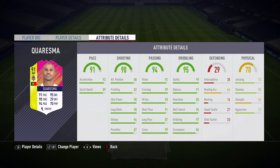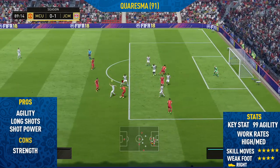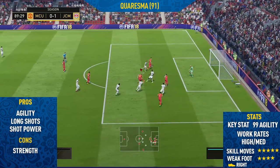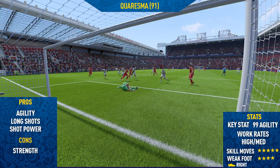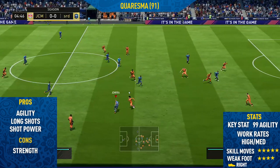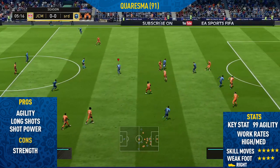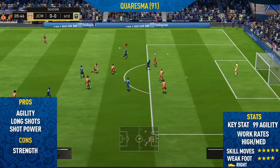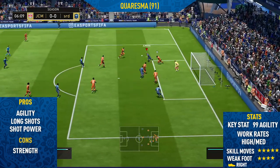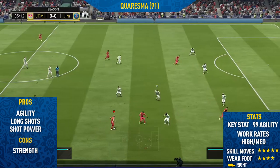So now let's get into the review, moving into the highlights for 91-rated Charisma. The first pro I could find on this card was his agility — also his key stat at 99. Agility is just so important when it comes down to skilling, because it really does determine how fast or slow the player performs skill moves. With that 99 agility, Charisma is silky smooth when performing skill moves and performs them very quickly, allowing you to fit more combos into a small amount of space.